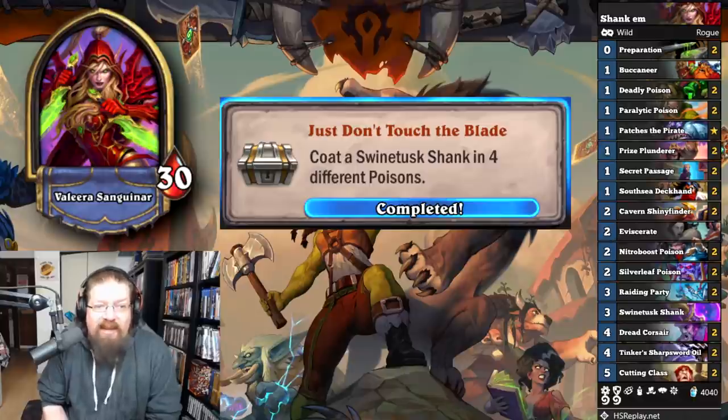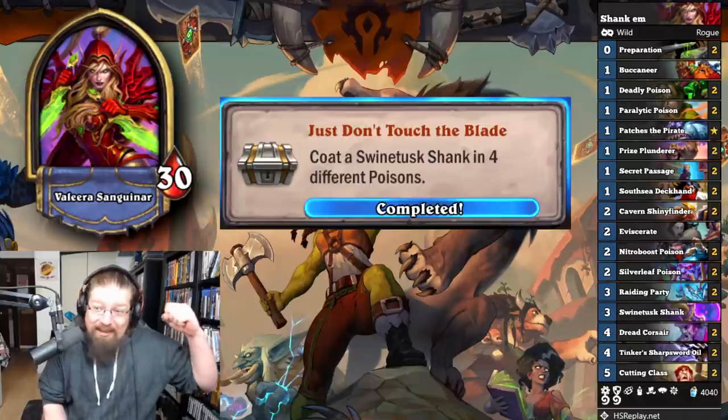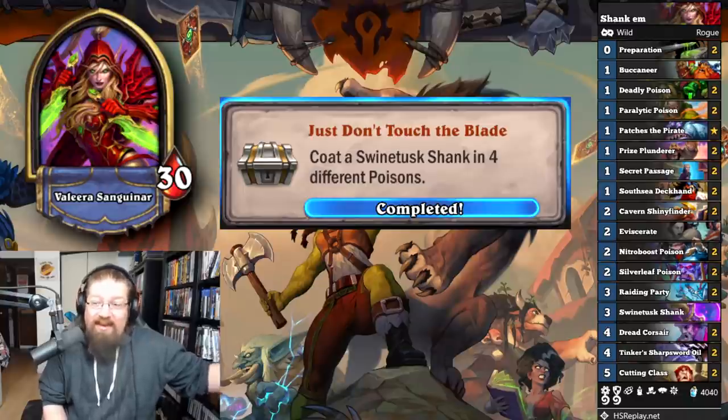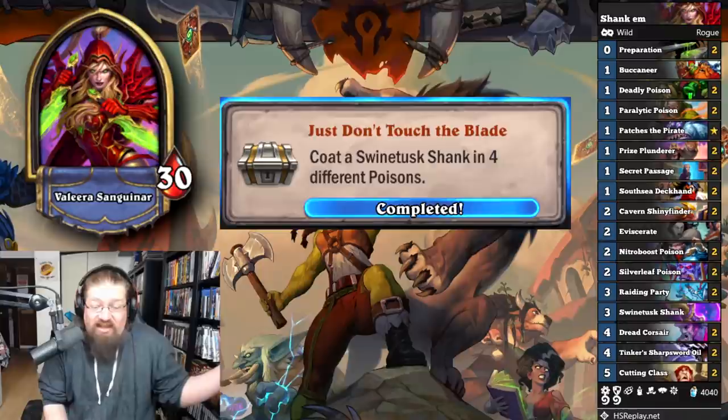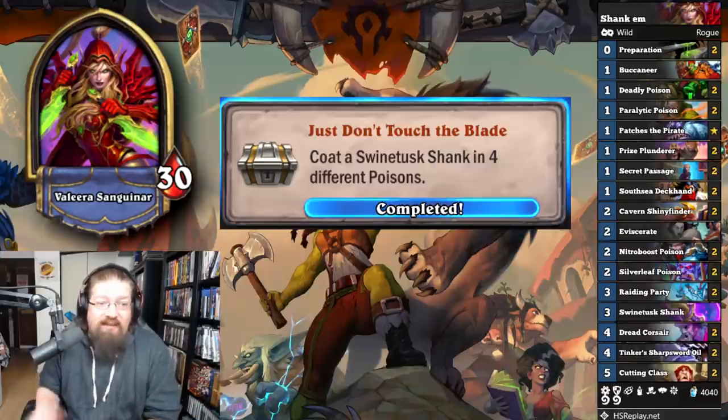'Just Don't Touch the Blade' — coat a Swine Tusk Shank with four different poisons. I played a similar weapon Rogue style — Kingsbane Rogue in wild — but put in the Shank instead and just buffed it up with four different poisons. Not too difficult; you'll get it done.